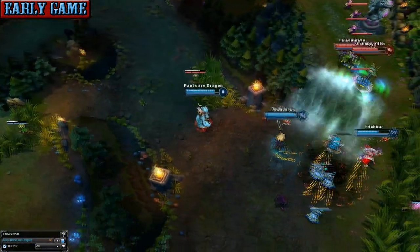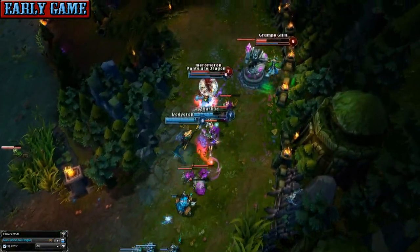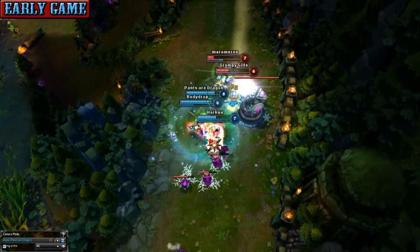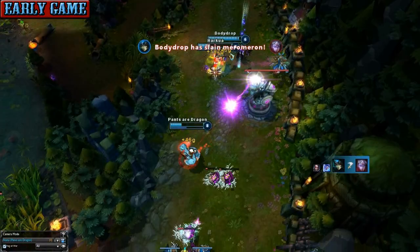Nunu's ganks are good for squishy laners. You basically just run up to them, ice ball them, and bash them, then ultimate. If they're about to get out of range, stop your ultimate, then rinse and repeat. Although here I'm just tanking the tower and waiting for my bot lane to clean up.